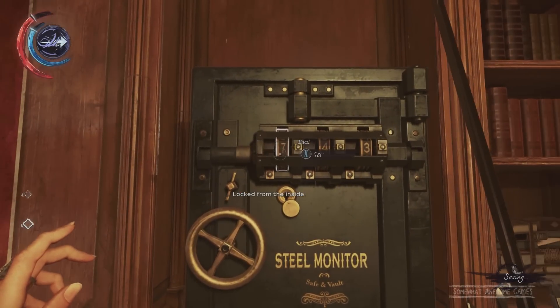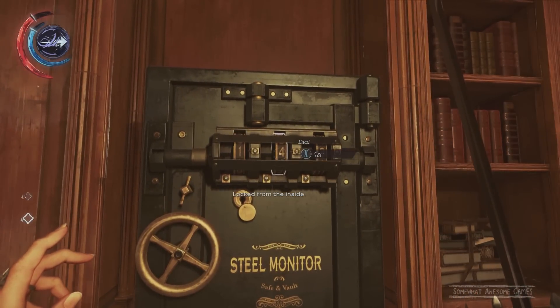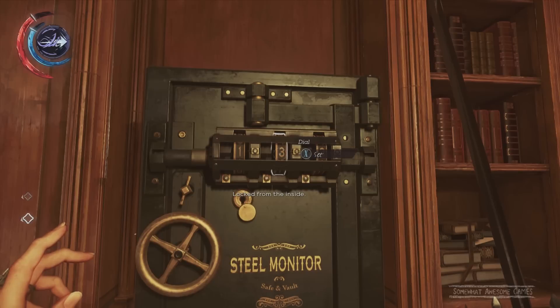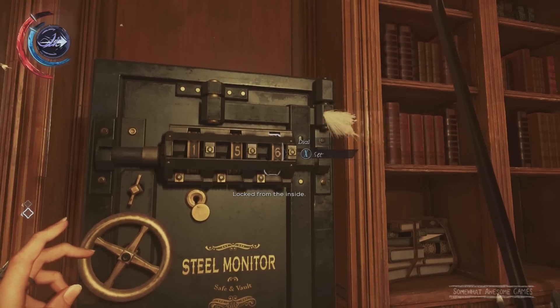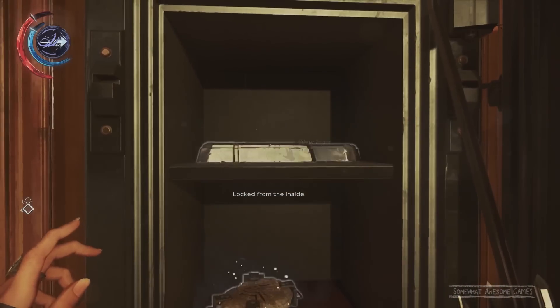It might be different — it might not be 157. So make sure you do this: get those papers. This is the first safe of this level, the easy one. You probably get this one if you're doing the secondary objectives. The next one, I'll help you out with if you're a little bit stuck.